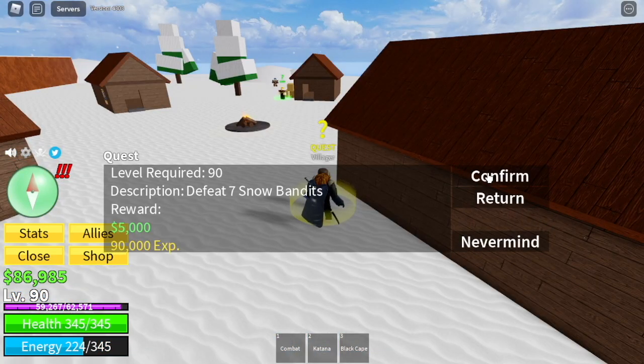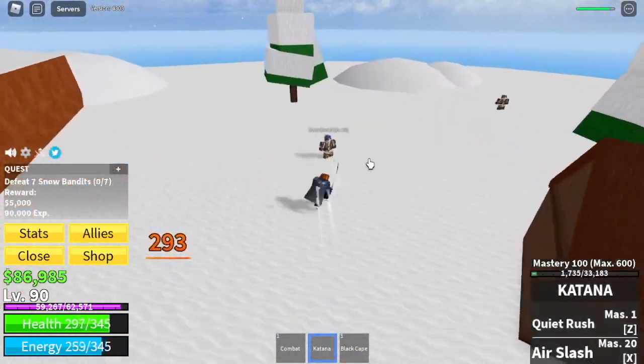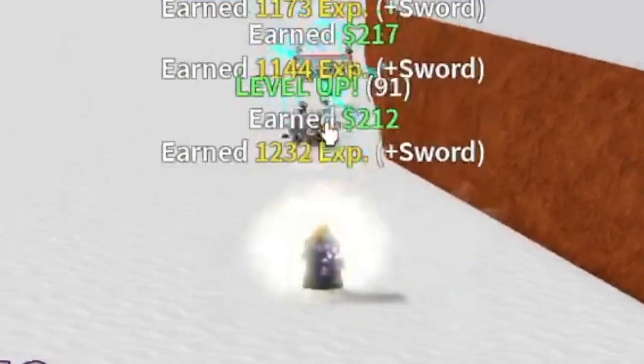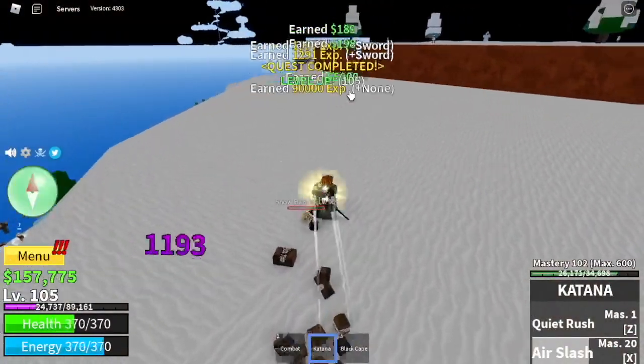Next stop: the Frozen Village. We're going to start with the Snow Bandits — same strategy, we're going to lure them and use your Z and X skills until you reach level 105. That's just 15 levels, because next we're going to focus on the Yeti.